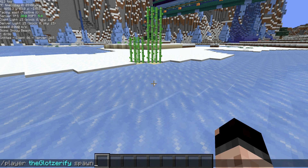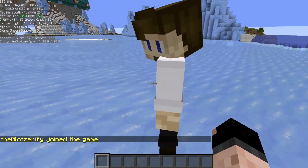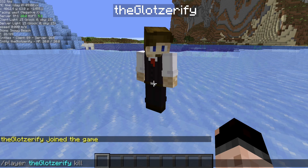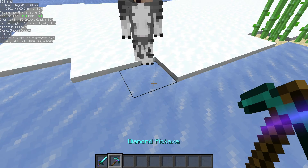If it's an account that doesn't exist it'll use the Alex skin, but if you pick an account that does exist you're actually going to get their skin joining the game. If you want to remove that bot, you can do slash player, player name, kill — that's going to remove them from the game. You can also give them items to pick up by dropping items near them.